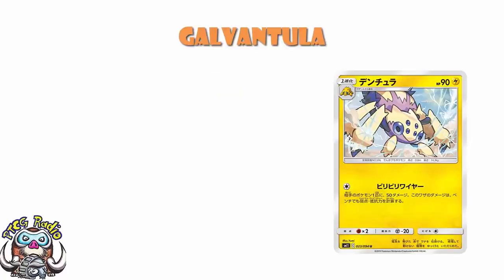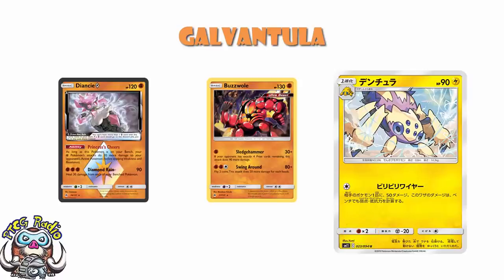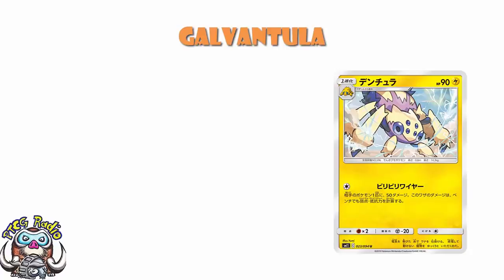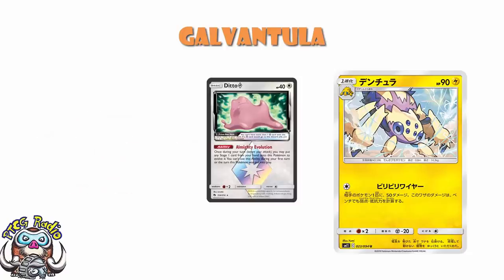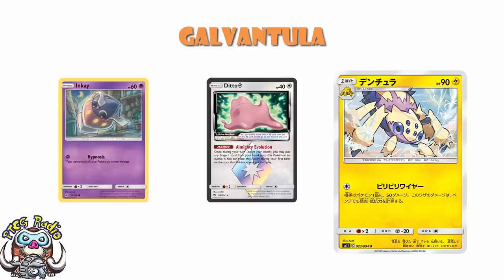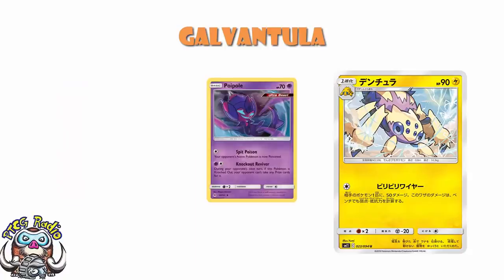Galvantula — 90 HP is fine. Weakness to fighting is not. It means that Boltund with Diancy Prism Star, a very widely played combination, will get a fairly easy, straightforward one-hit KO on you. And it's got one attack for one colorless energy, and it does 50 damage to one of your opponent's Pokemon. The thing is, we want to do 60 damage. Because if your opponent's got a Ditto Prism Star on the bench, that's going to be gone. But something like an Inkay won't be gone. Something like a Zorua won't be gone. And that's before we get to stuff like Poipole that have 70 HP. And it's just not doing enough.